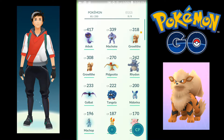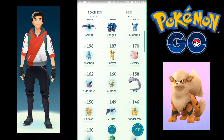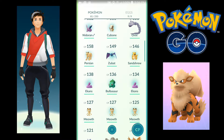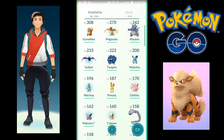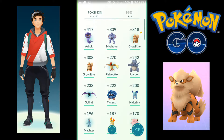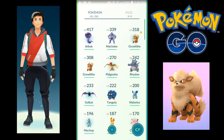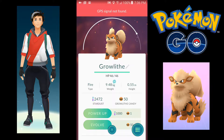I wanted to show you my Pokemon. We got an Arbok — I got this by evolving one of these guys. What are they called? An Ekans. And I also evolved a Machop into a Machoke. They're not very powerful, but we can evolve this Growlithe here, which is pretty good.